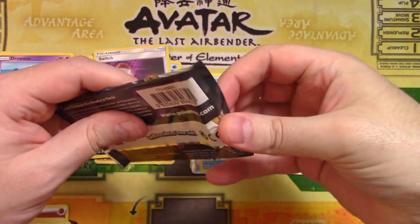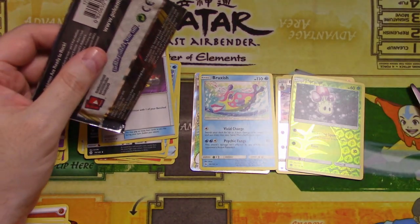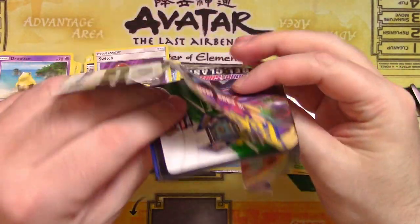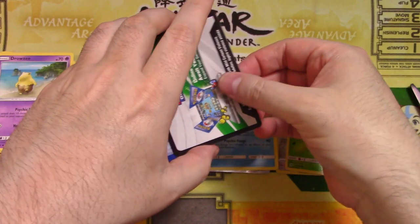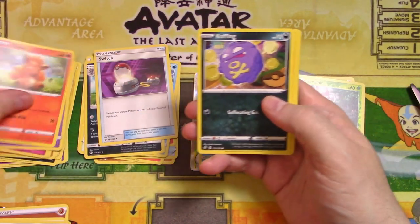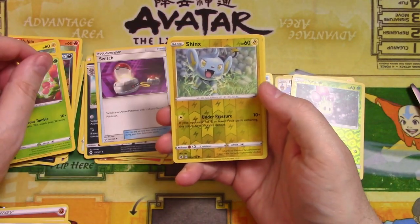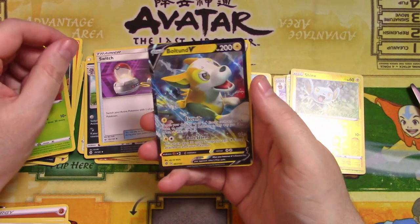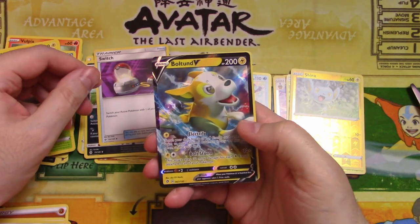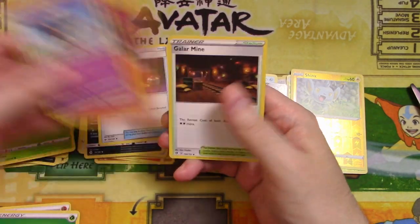Rebel Clash — can you give us something neat? Can we get more than one hit out of these packs? Can we get a V, or a VMAX, or whatever those fancy cards are? Opening the pack: Vulpix, Koffing, Shinx, Yamask, Applin, Reverse Foil Shinx. Oh look at that — Boltund V! That's an Ultra Rare. Neat looking card, that's a cool looking dog. Not bad. We also got Grass energy, Drakloak, Lampent, and Galarian mine.